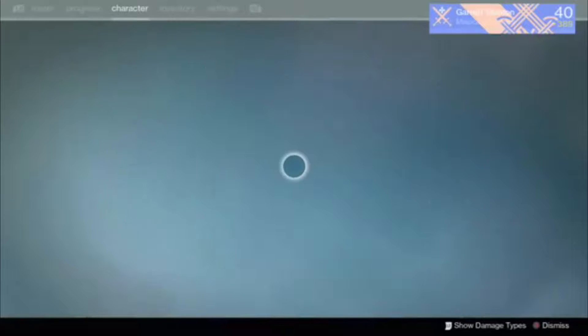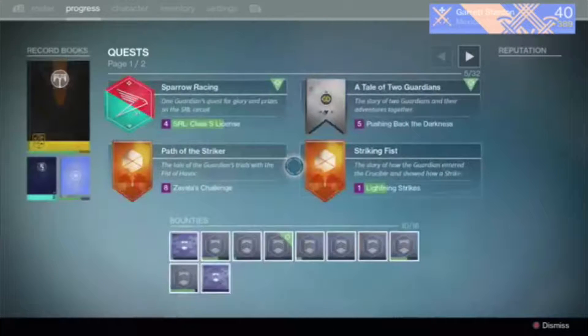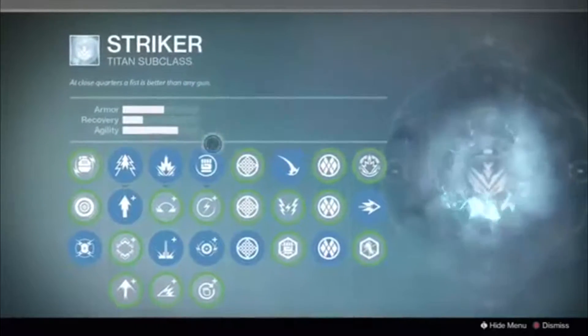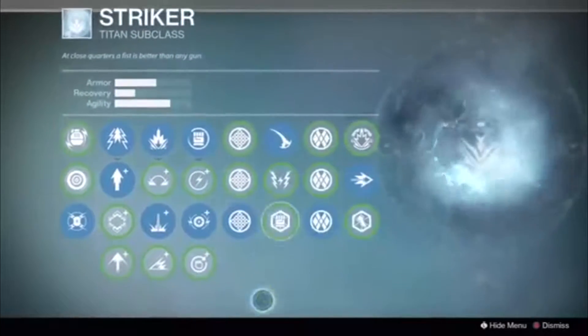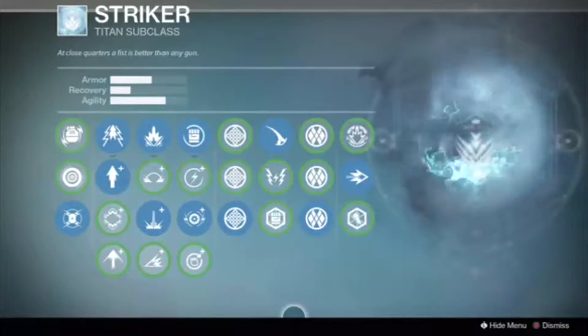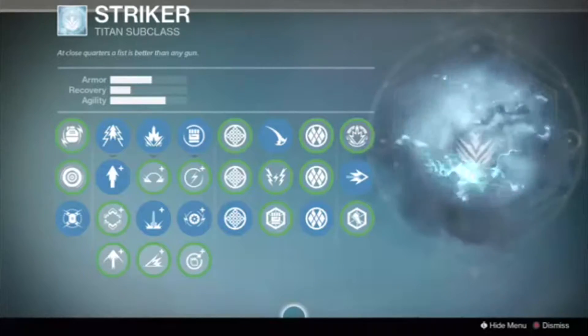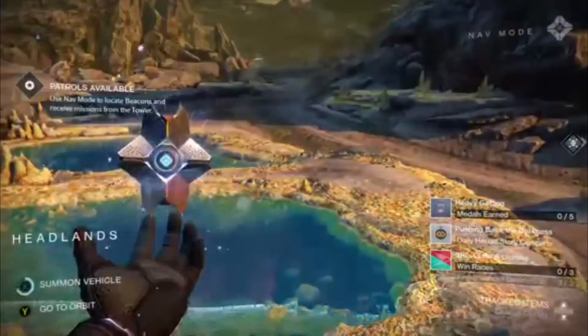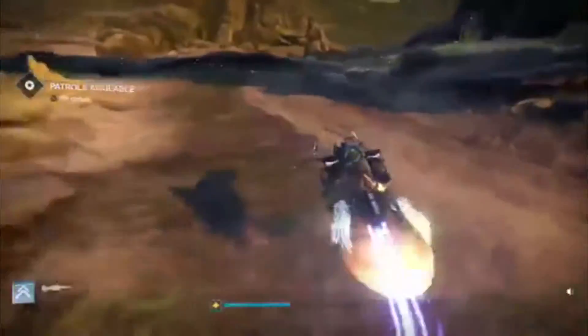So for this glitch you probably need to be a Titan. This is my equipment — I usually run the Striker when it comes to glitching, full agility where I can. Now you can see what I use. Beautiful, isn't it? All right, so now make sure you have a sword and Twilight Garrison. Let's go.